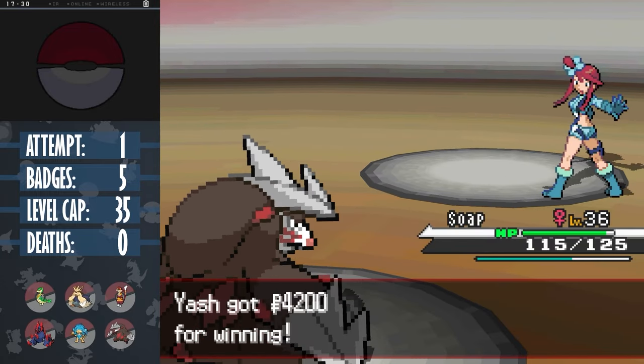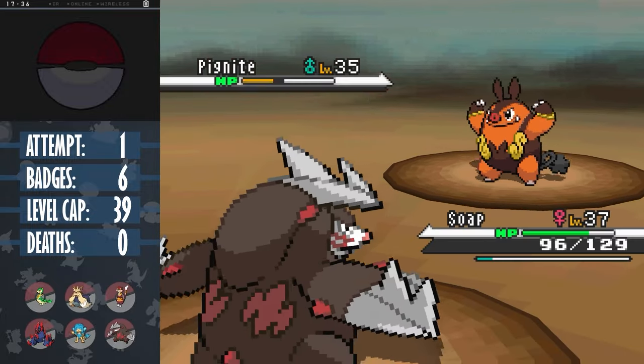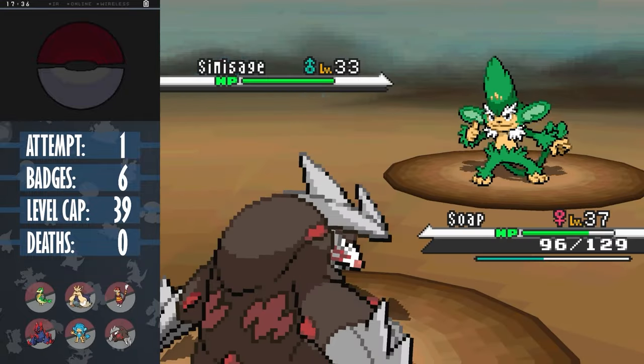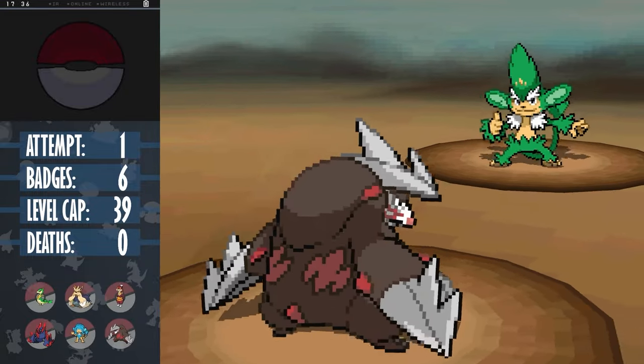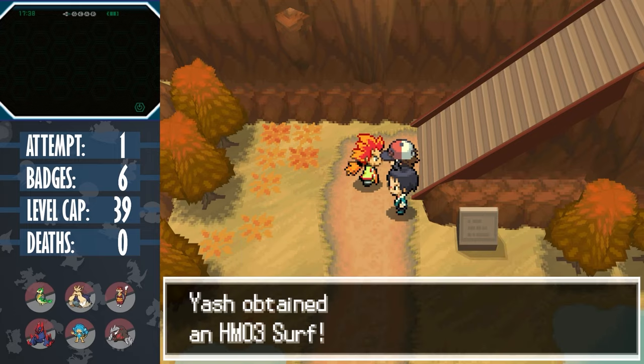Soap is gonna tear this game apart. She even runs through Cheren with just Return. Even Pignite didn't really get a chance to hit her, though I did almost mess up by underestimating how much a Seed Bomb from Simisage would do after a Leer. Anyway, we get Surf, and that means we get another game-changing encounter.